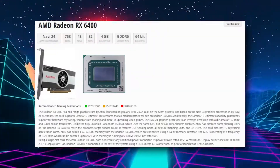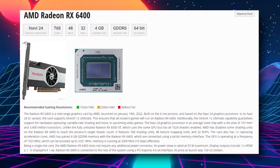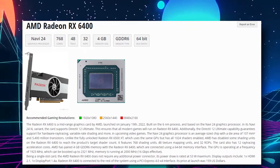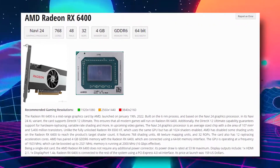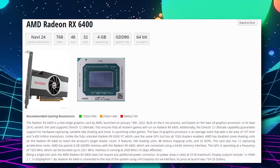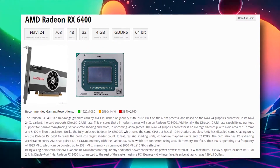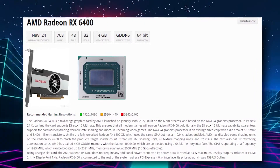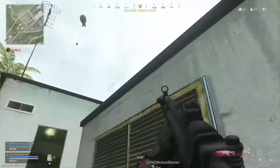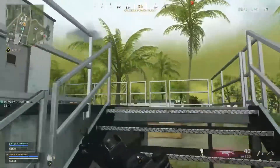Without wasting any more time, let me explain. The Arc 6400 GPU is a 4-gigabyte GPU from AMD. It's a single-slot GPU that comes in some variants. It's a very power-efficient GPU — it consumes only around 40 watts, so literally any PC could run this GPU just fine. That's a really good thing, but it has a lot of downsides in my opinion, and that puts it in a really specific category for people who want it for a specific purpose.